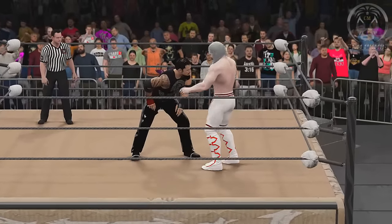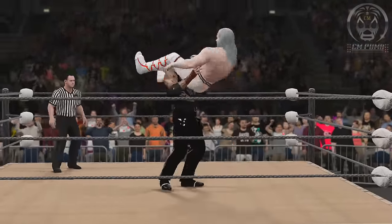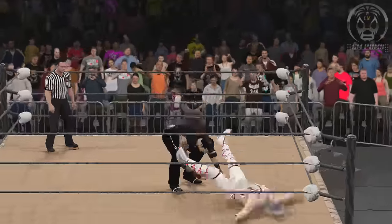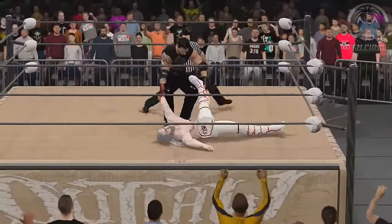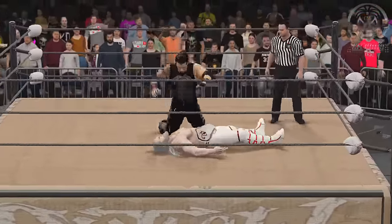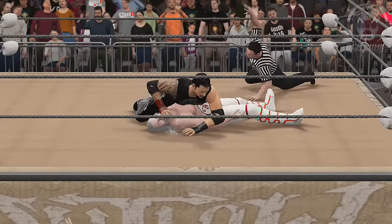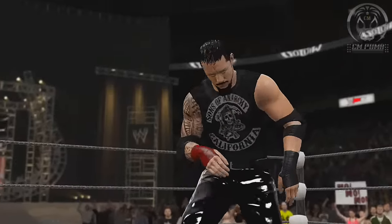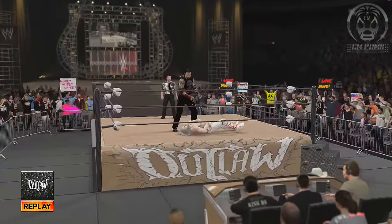Blakes is now taunting the big man. He's got him up — power bomb, last ride for Wolfe! That's got to be it. That has got to be it. The ref gets in position. Blakes down with the pin. One. Two. That's it — that is it! Blakes, ladies and gentlemen, is your victor over the veteran Adam Wolfe.